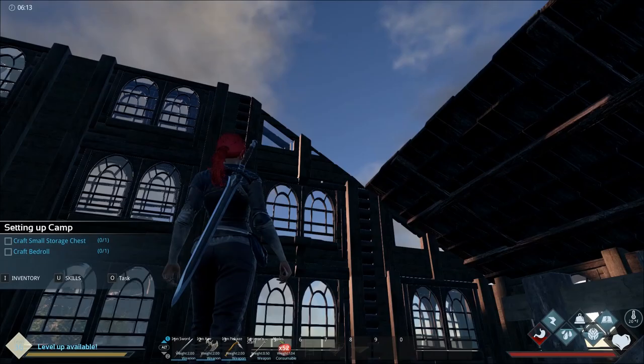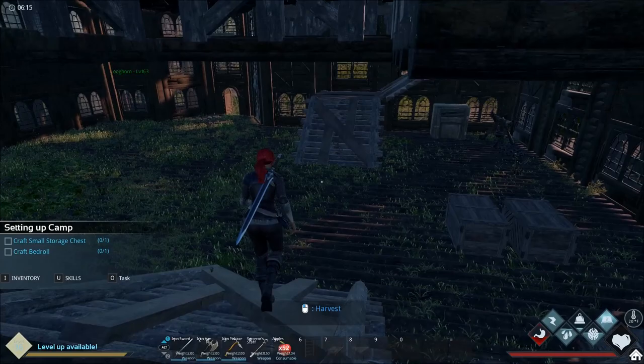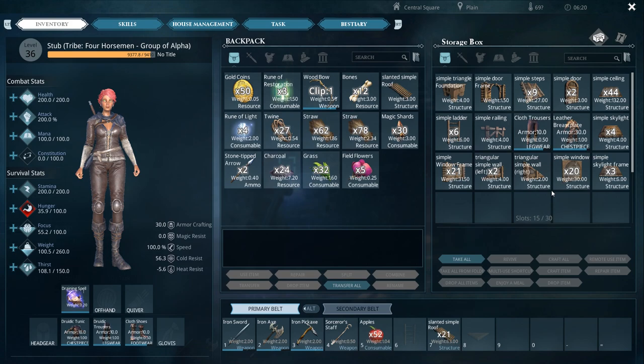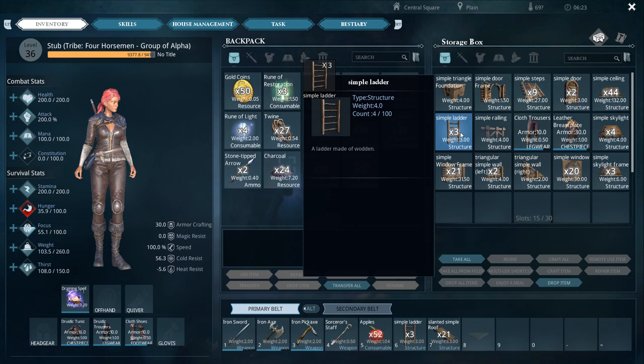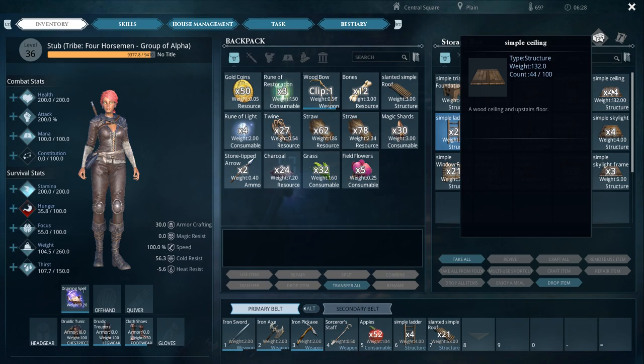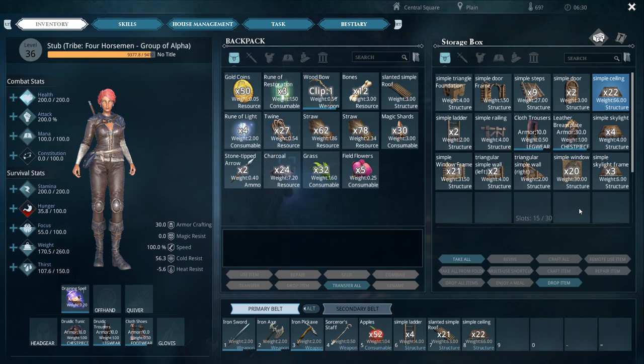Let's go ahead and finish putting the roof up. We've got one more slant, then two ceilings up on top, so I need some slanted roofs and some normal roofs. I built a bunch of this stuff up already, so I've got some slanted roofs and steps. I think I'm going to need a couple of ladders, and one hatch frame — do I have a hatch frame?